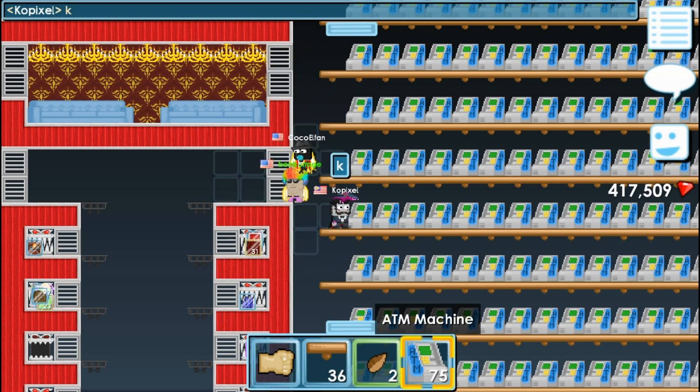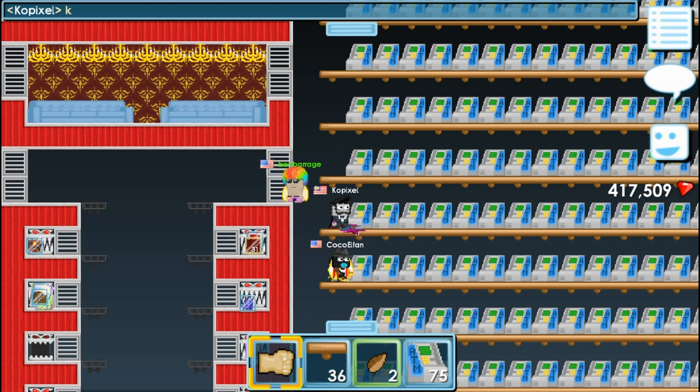I decided that the only way to place these ATMs would be to the left, but I like this VIP room right here where I hang out with my friends, so I'm not gonna destroy it. I like how it's up above the entrance. I'm probably gonna destroy the storage area here and build some spaces for my ATMs.